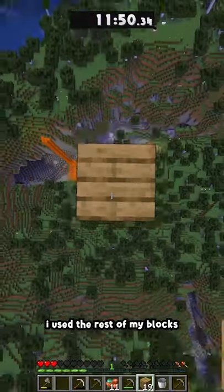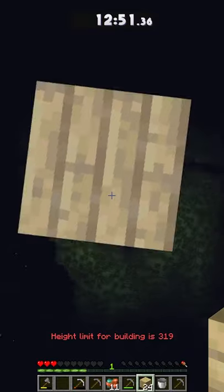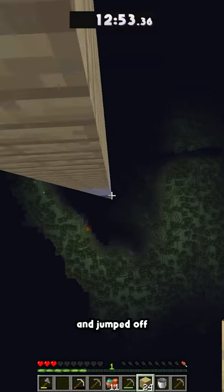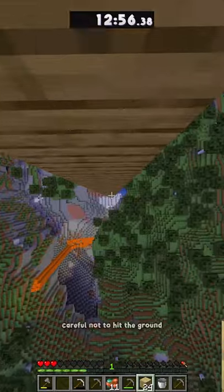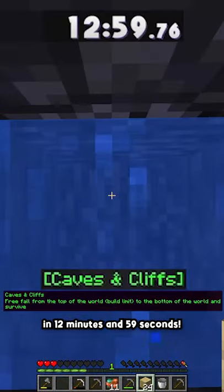Once I made it to the surface, I used the rest of my blocks to tower up to the height limit, which is now at Y-319. I made it all the way to the top and jumped off. Careful not to hit the ground on the way down, and that's how I got Caves and Cliffs in 12 minutes and 59 seconds.